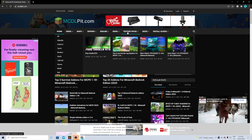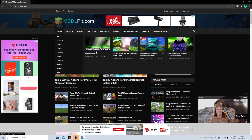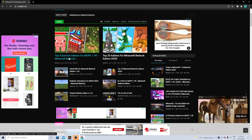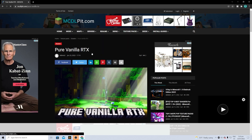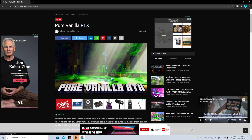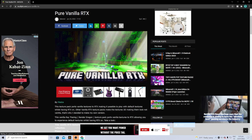To find the RTX packs, go to the tab that says texture packs, and then we already have a Vanilla RTX right there. You can look around for one, but we're going to press on this one right here. This website gives you a bunch of information about the shader itself.